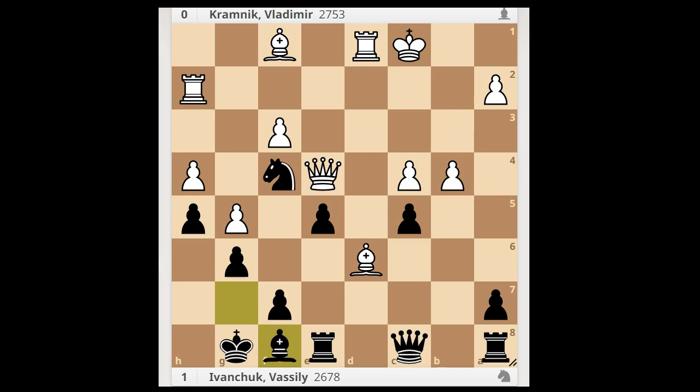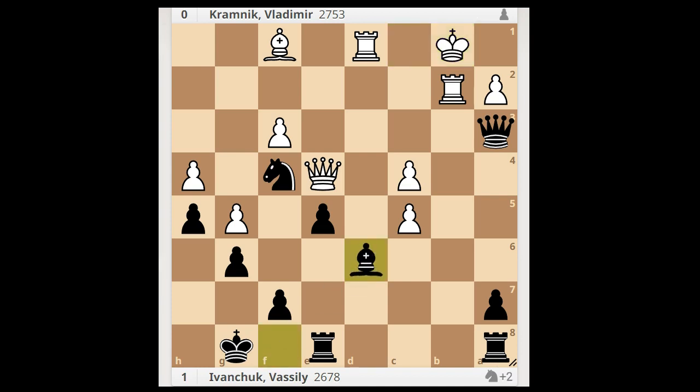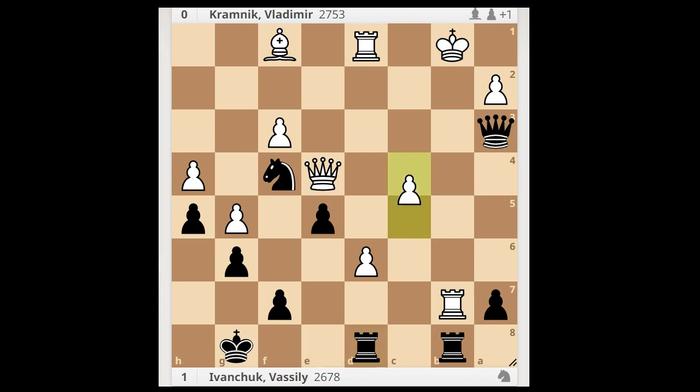The game continued: bishop to f8, b takes on c5. Let's take it back — if bishop takes on e5, then bishop to g7 and black wins. Back to our game. B takes on c5, queen to a6, rook to b2, queen to a3, king to b1. Bishop takes on d6, c takes on d6. Rook from a8 to b8, rook to b7, rook from e to d8, c5.